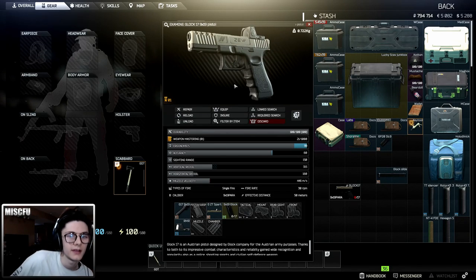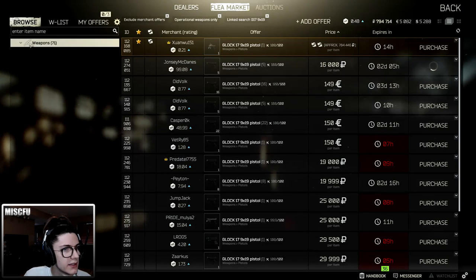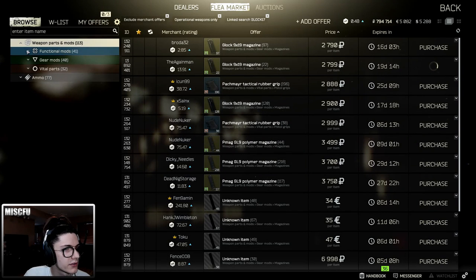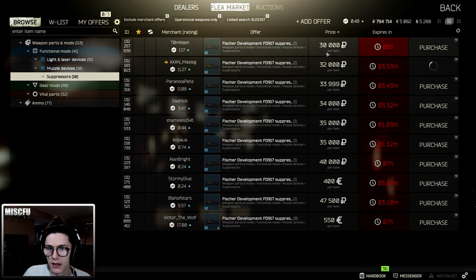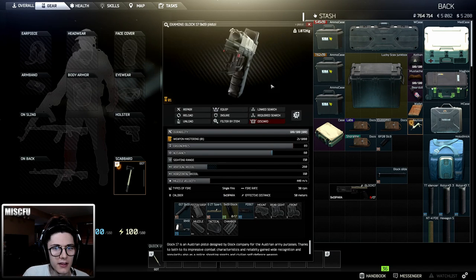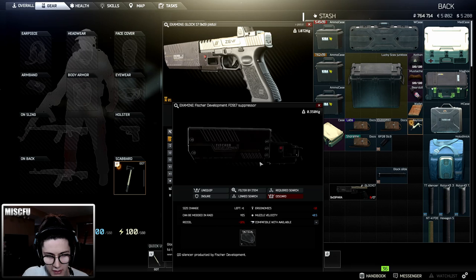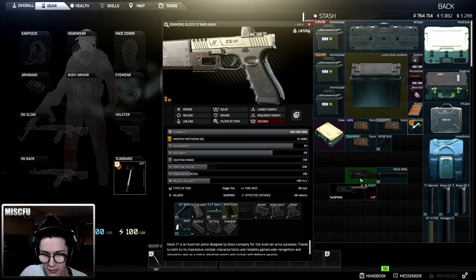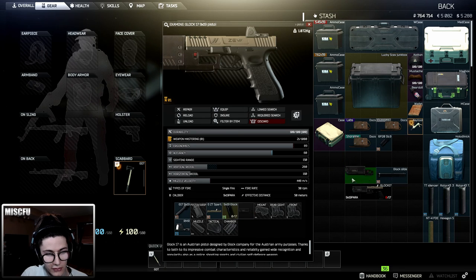Now let's say we want to add a silencer. I highly doubt one will fit straight onto this barrel — let's do a link search. It actually does fit — I was totally wrong. So there's a silencer option, though this one reduces muzzle velocity and adds ergonomics in a negative way. I believe there's a way to get more traditional silencers on the Glock. If we look at different barrels, you usually want threaded barrels if you're going to attach something to the front like a compensator or suppressor.